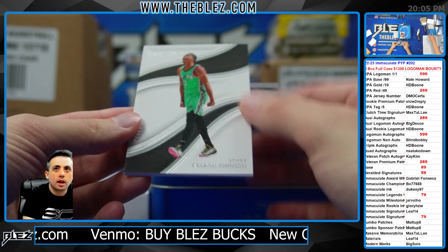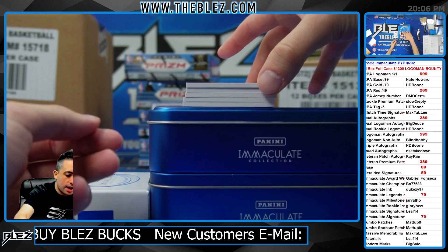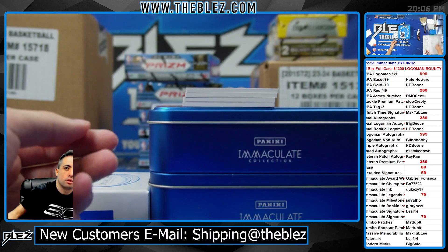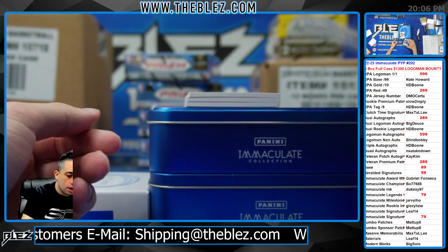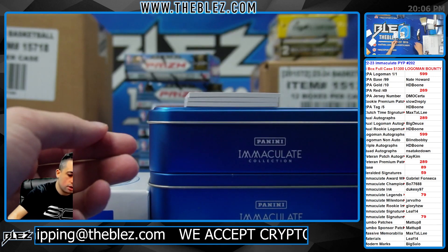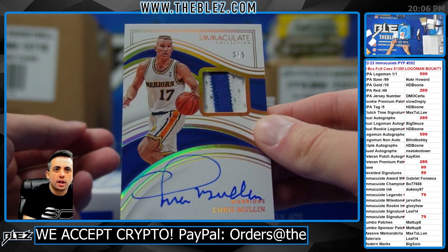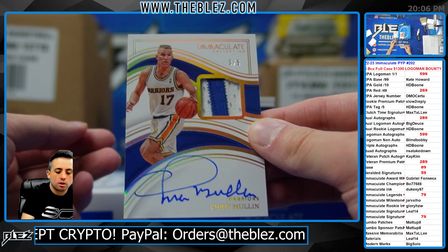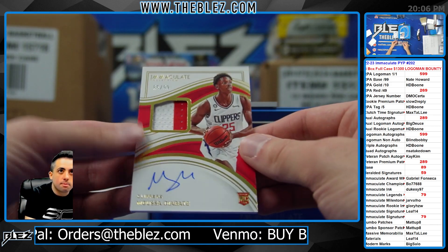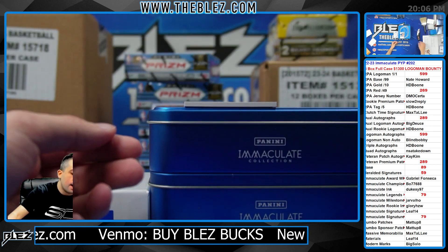To 99, it's Keldon Johnson. And then to 25, Materials of Aiton. To 99, Materials — Randall. To 5, it's a Veteran Patch — that's nice. Chris Mullin. To 99, Diabate. Nate Howard.